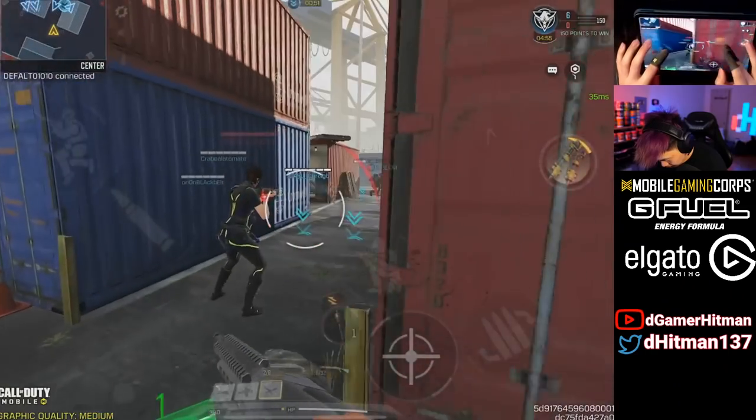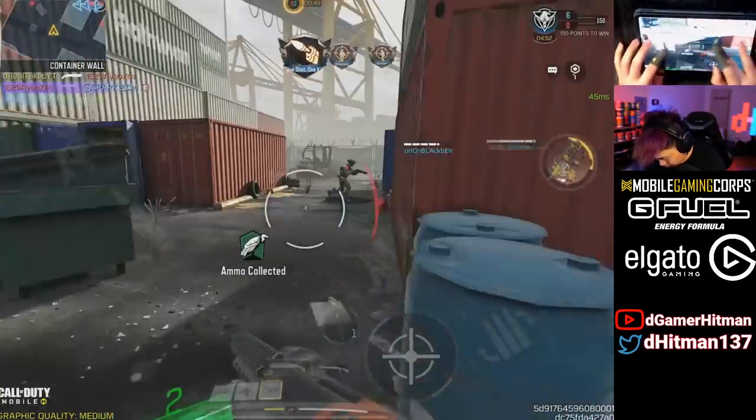As usual, the first thing we grinded was the hip fire and no-attachment challenges. It was fairly easy, except the hip fire was pretty trash especially when you don't have any attachments, so it was a little bit of a struggle — but in the end we were able to succeed.